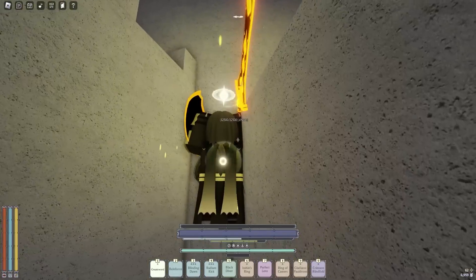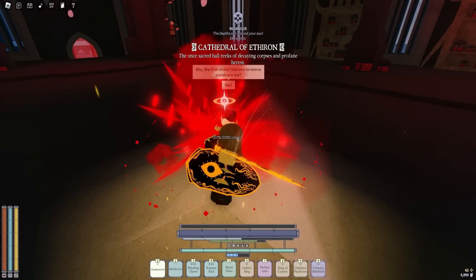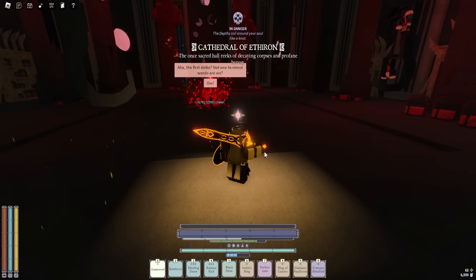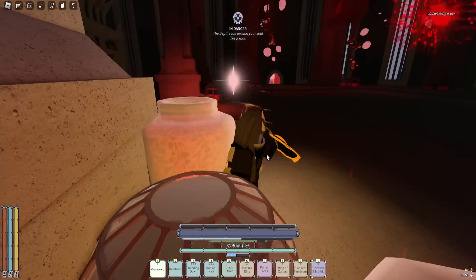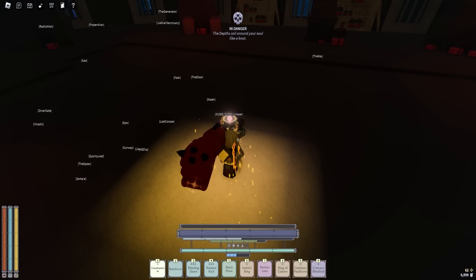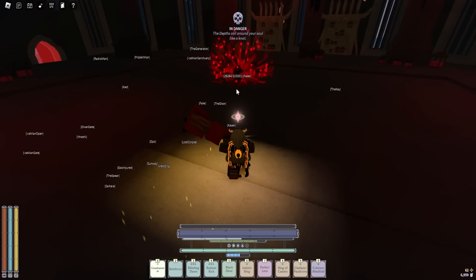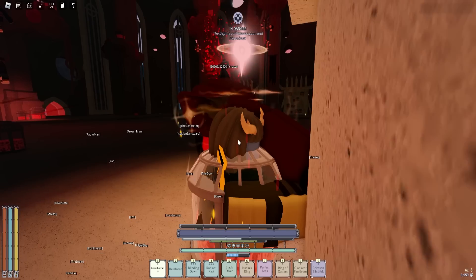His boss fight works a little differently — he has 32,000 HP but you need to get him down to 6k for him to die. It's pretty annoying, not gonna lie, but it's pretty much the same as before: just break all his blood jars. Once you break all his blood jars, just attack him and he will get his HP back, but just keep attacking him anyway.